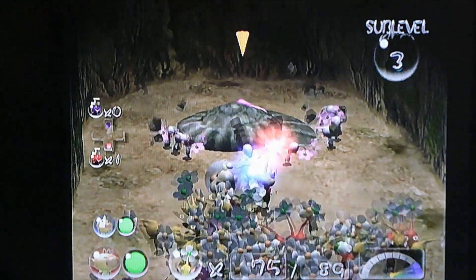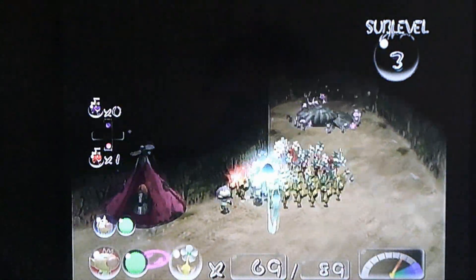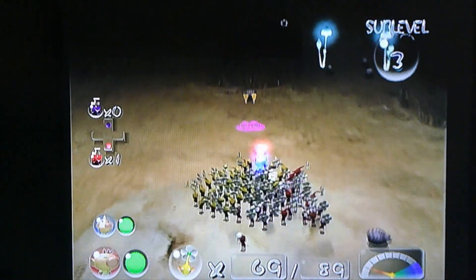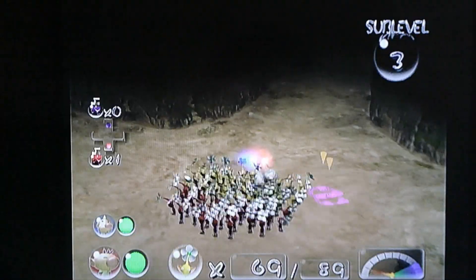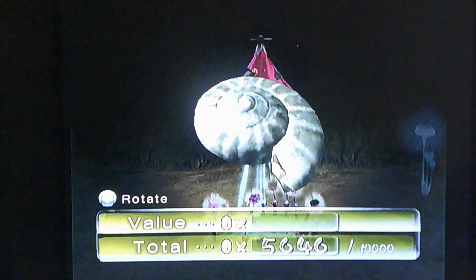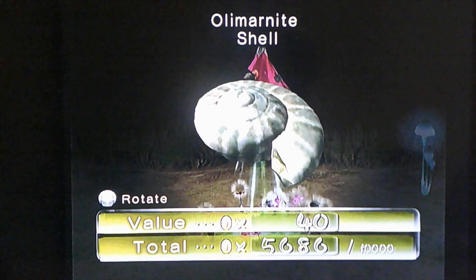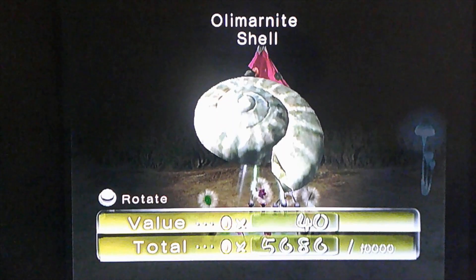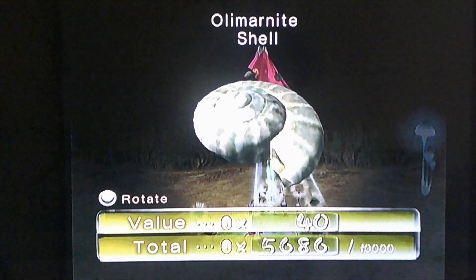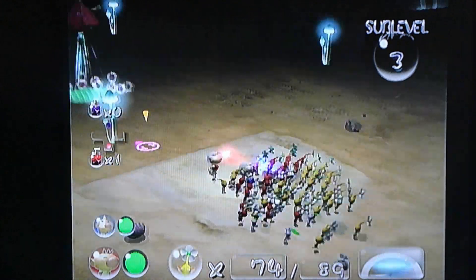Is that a conch shell? Can anybody tell me if that's a conch shell right there? We'll pluck it. Oh, that was quick — 40 coins for this shell. Olimar Night Shell — hey, this shell is named after Olimar! Unless he was named after a kind of shell. Who knows?